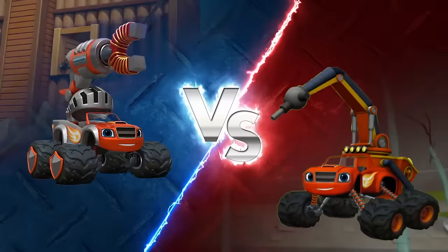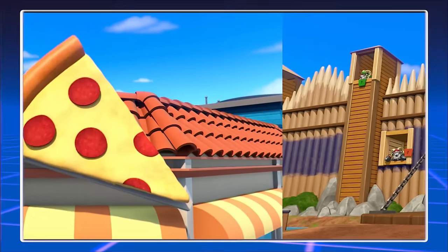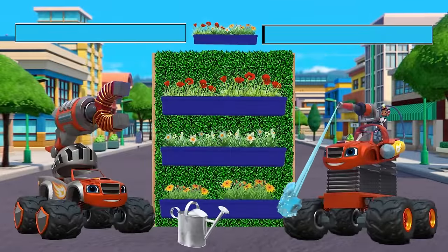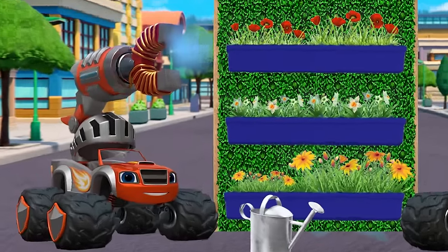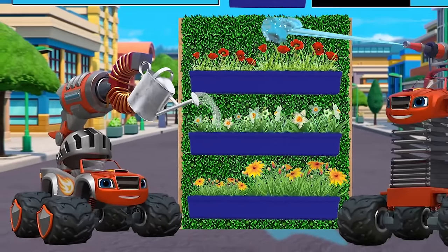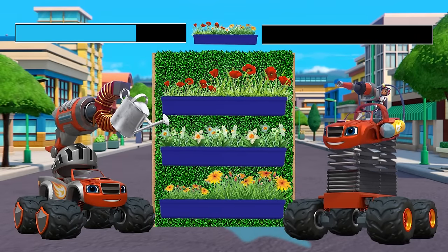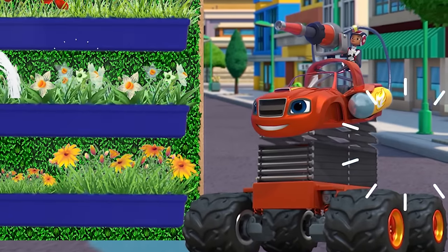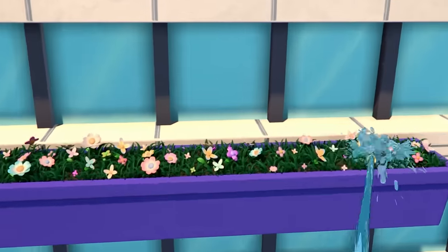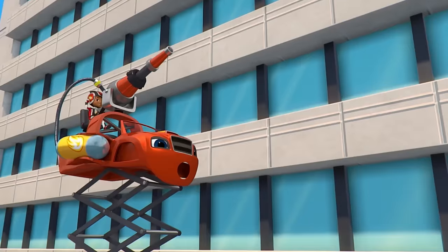Choose your Blaze: Magnet Blaze versus Skysprayer Blaze. Level select: Flower Tower. Go! Which Blaze transformation do you think will be able to water the flowers? Magnet Blaze can pull metal objects closer to him — he's using his magnet to pull a watering can over. But Skysprayer Blaze is still soaking up the competition. Skysprayer Blaze wins. Great work. Hang on, AJ. We're going down. Woo-hoo-hoo-hoo!